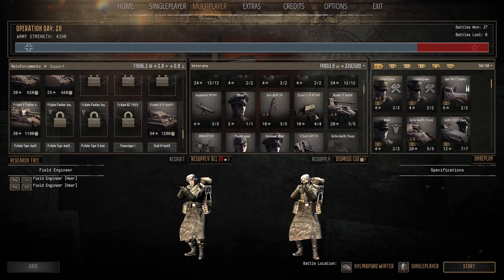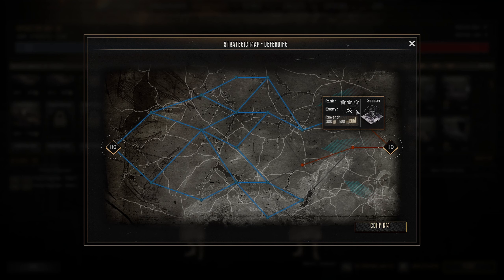Hey everyone, Sir Jellybean here and we are back with Court of Arms: Gates of Hell, Ostfront Hardcore German Conquest. It's Operation Day 28 and we are back on the defense — two-star risk, 300 Vampire, 500 munitions.